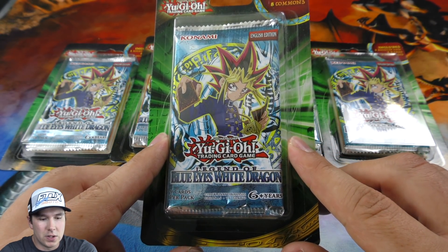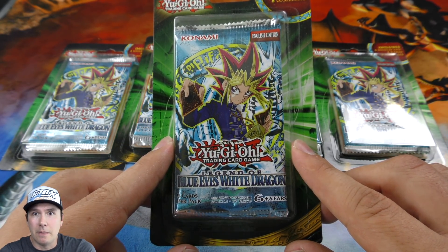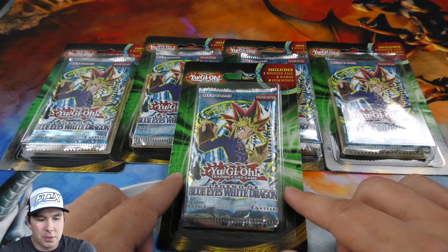Opening up a Legend of Blue Eyes White Dragon booster pack is always super exciting and epic. The beginning of Yu-Gi-Oh was from this set. So really awesome stuff. Hopefully we get some amazing pulls out of these five blister packs.